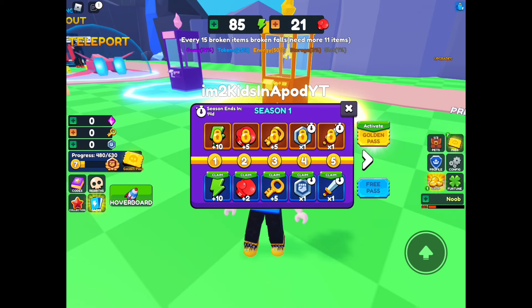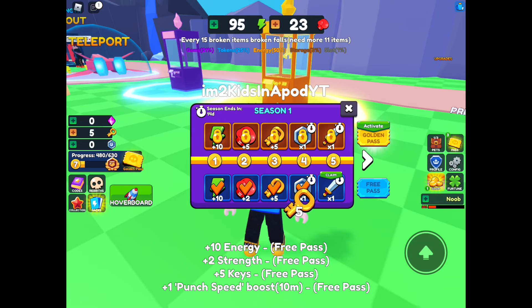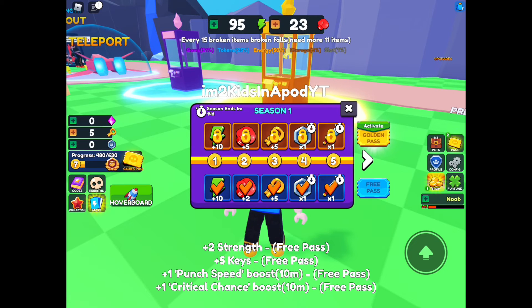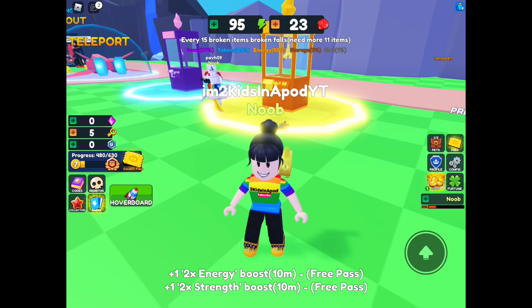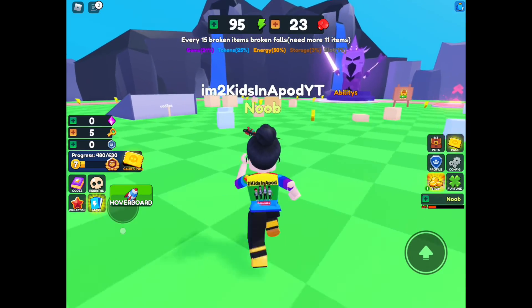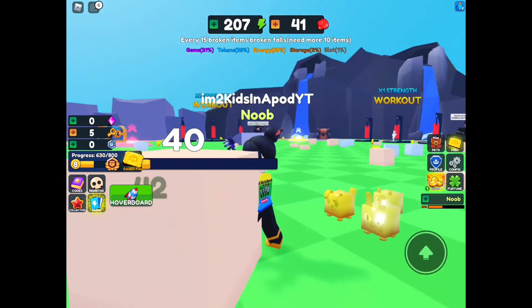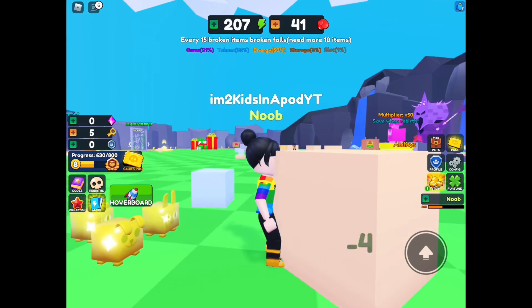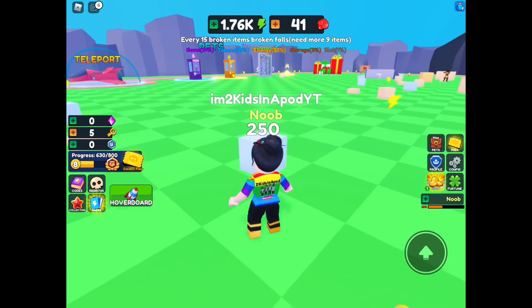You can claim all these, so make sure you guys click the ticket button right next to the pet because you can grab some stuff in there — we got a booster! I should have just gotten a cheap one. Anyway, that is that — thank you guys for watching, remember to subscribe to Two Kids in a Pint, and we'll see you guys next time. Bye!